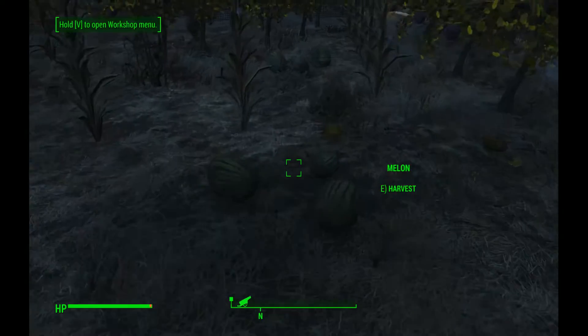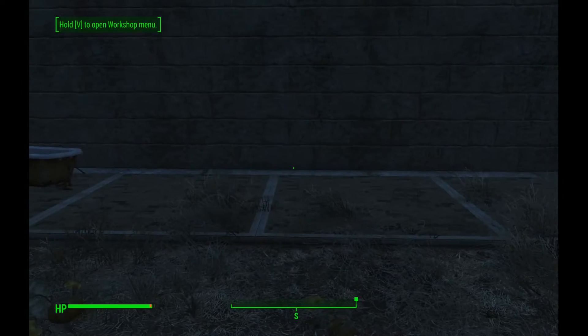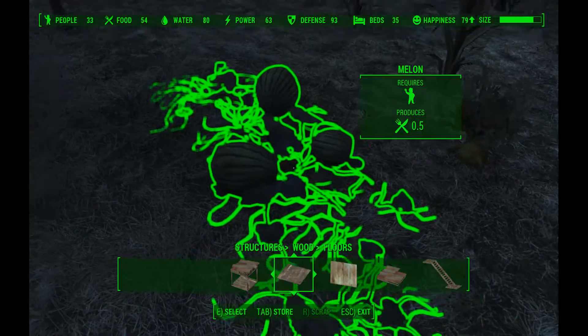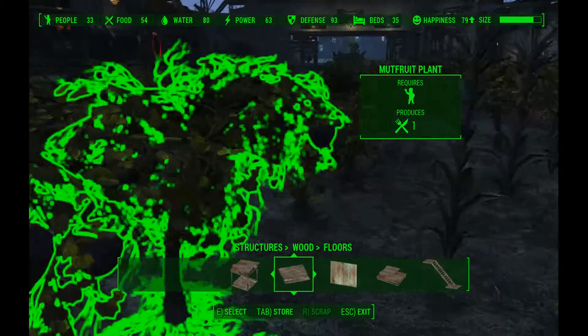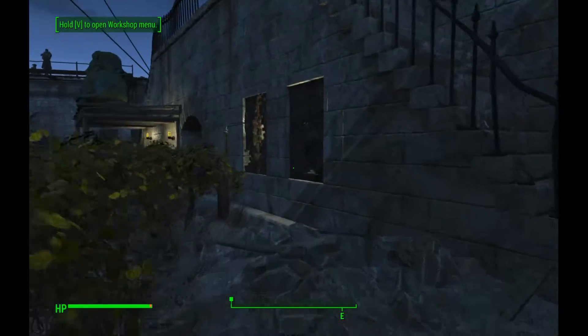We have our farm, which is a random assortment for now, but eventually I'll replace everything with just mutfruit. Things worth noting: mutfruit gives you one food, whereas melon only produces 0.5, so mutfruit is the most efficient and quite easy to come by as well.